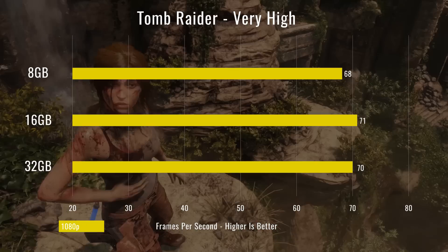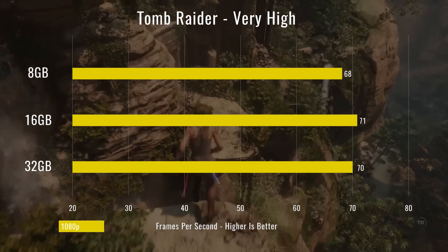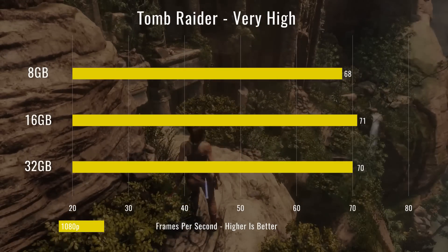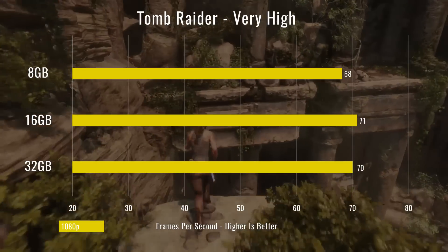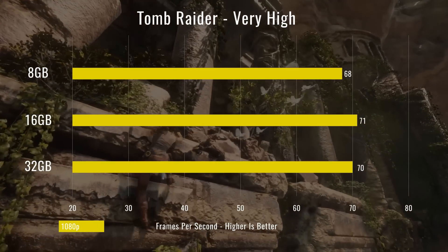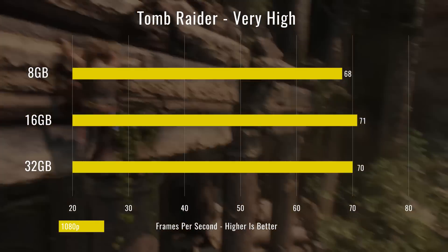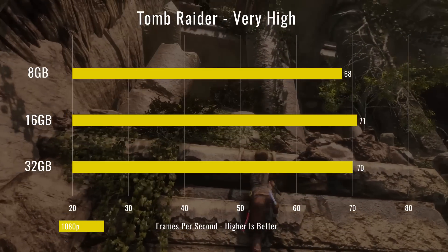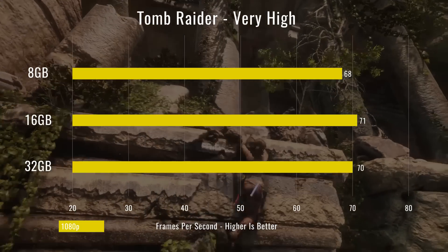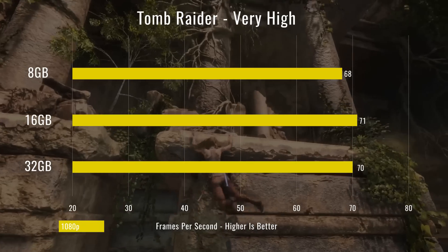Jumping back into Tomb Raider on this machine, we did have a slight difference with 8 gigs of RAM — just a couple FPS lower. Once again the middle configuration had a slightly better rate than the highest one, so this time it's 16 gigs with one better FPS. For these tests we only did 1080p since 4K didn't produce significant differences last time.